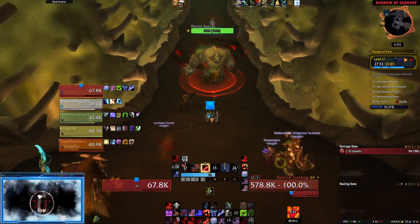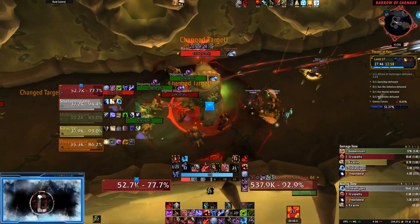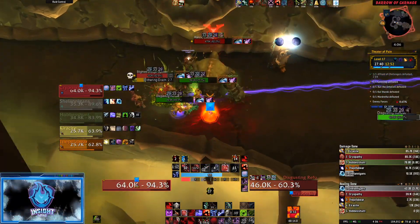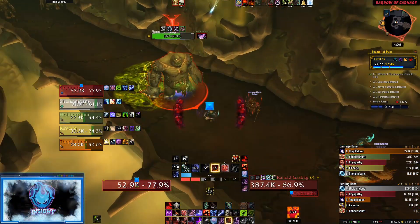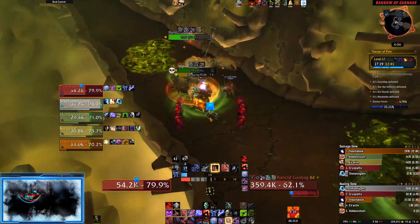This is also another pull that requires some form of coordination. If you must, pull the gas bag alone and then deal with the surprise pack. But if you have CDs ready to go and abilities such as Ursel's Vortex, by all means. We also have our ranged and healer stay as far back as possible or at least 40 yards. You can outrange the gas bag's Eruption, which removes the hardest part of this pull.